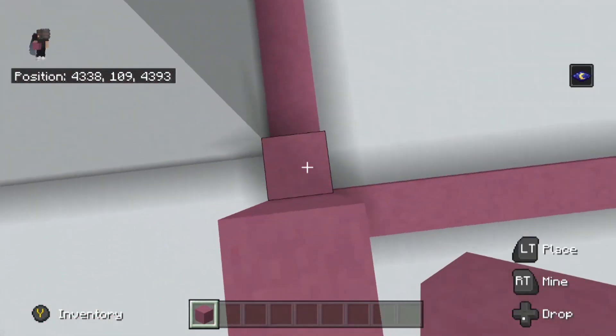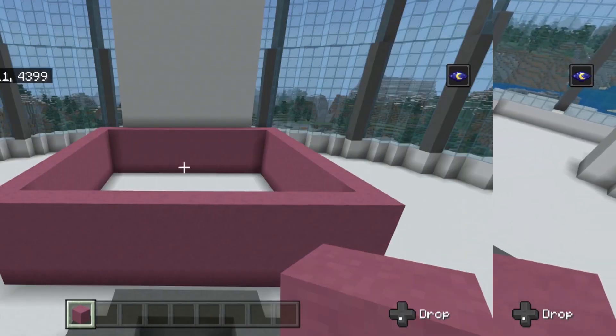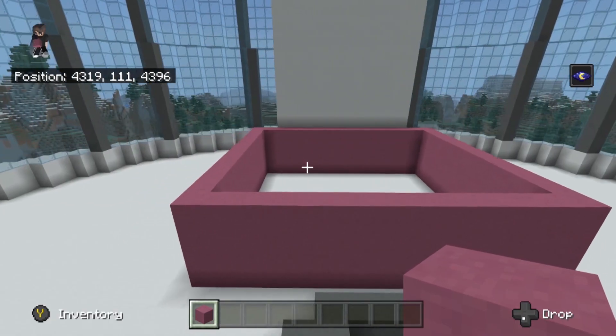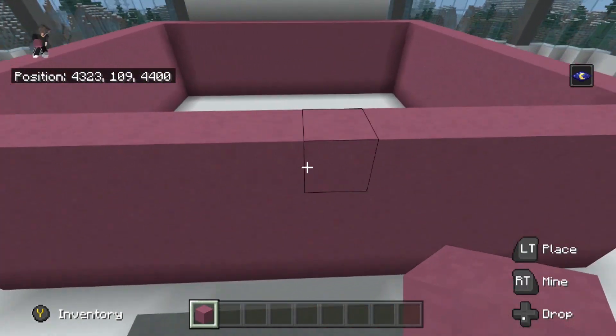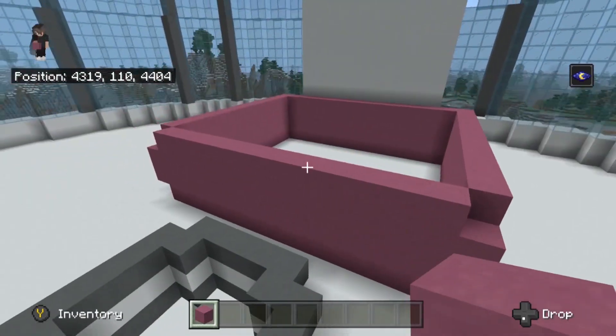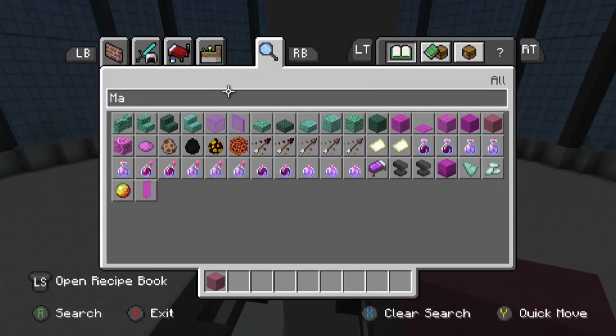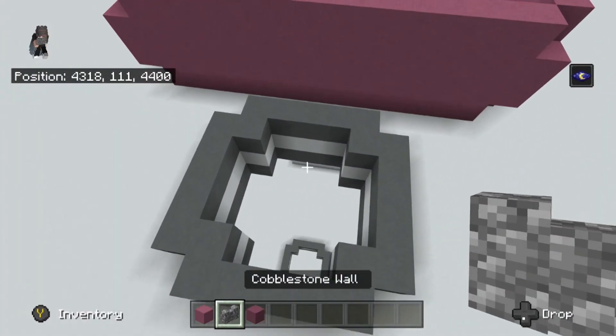Build that up all the way around and once you're done you should have this. Once you've got this, go to the front and knock out these four corners like this. Then he kind of added detail using purple terracotta, so get some of that.